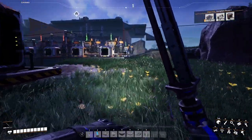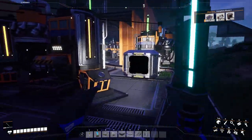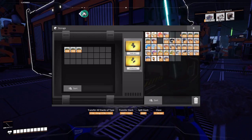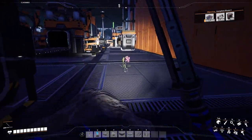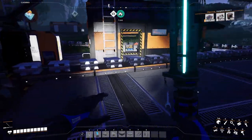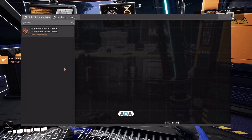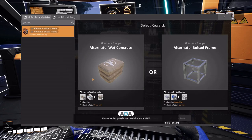Looks like our power's about to run out, so let's go ahead and drop these off. You want wood, you want leaves. Let's go check out whatever the MAM unlocked. Hard drive analysis completed - alternative recipe selection available in the MAM.